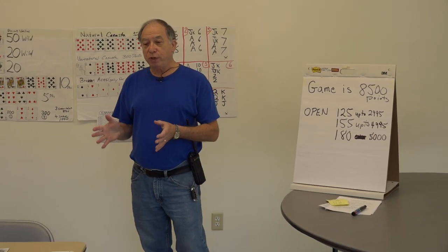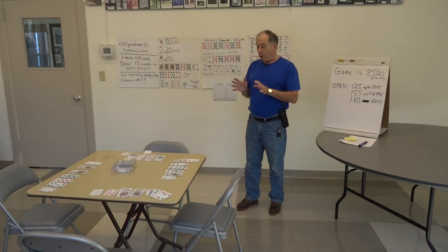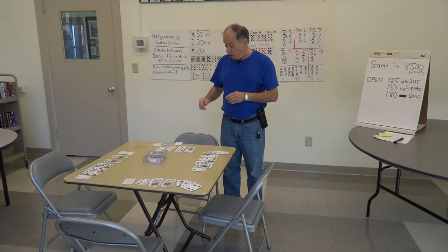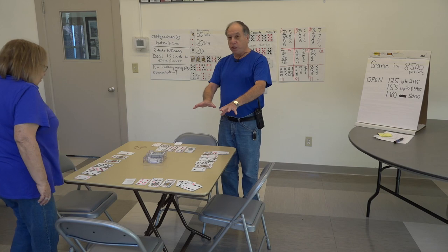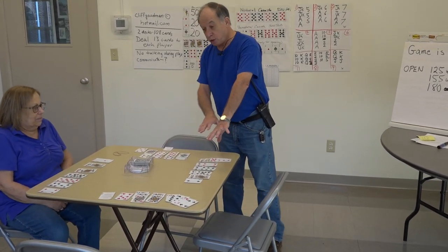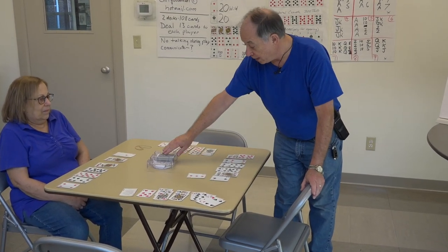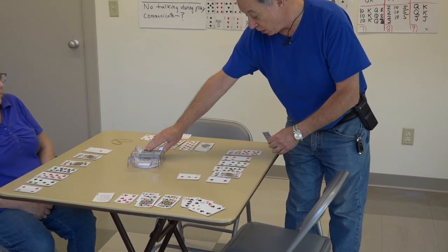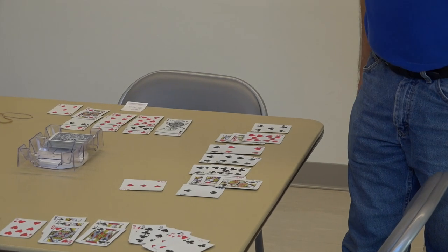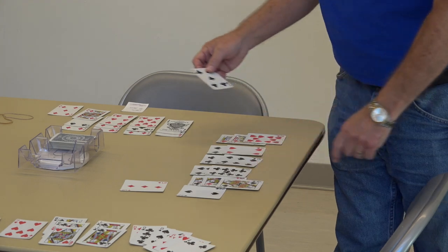There are some specialty hands — we're going to give you an example of four of them. So Fran, my lovely wife, is here to help. We're playing the hands open so you can see. The first person to go has a three — he puts it out and takes a card for the three and a card for his draw, then throws something out. He's not close to opening but he does have three of a kind, which is good. He's going to throw a five.